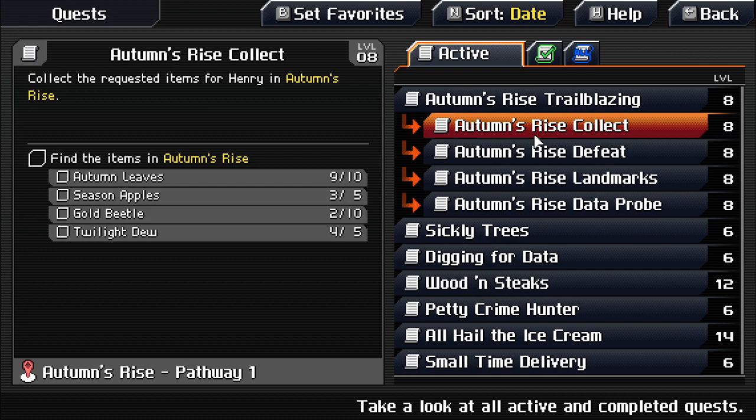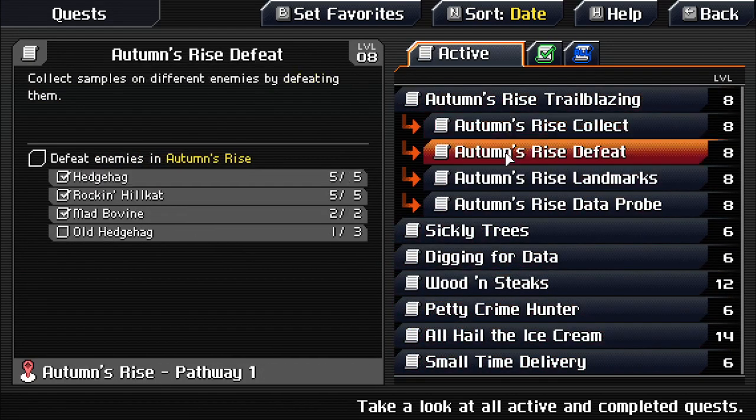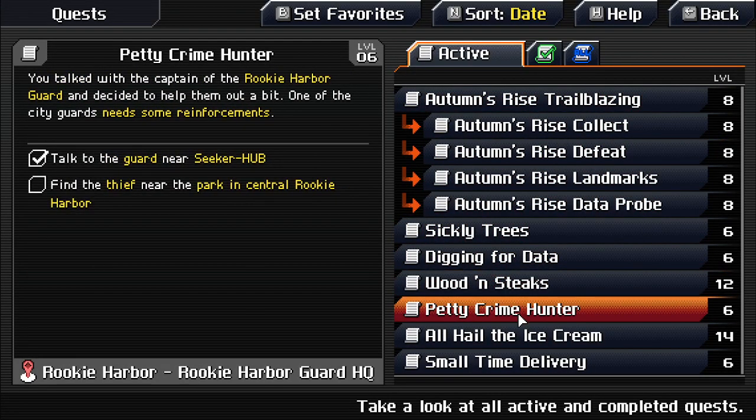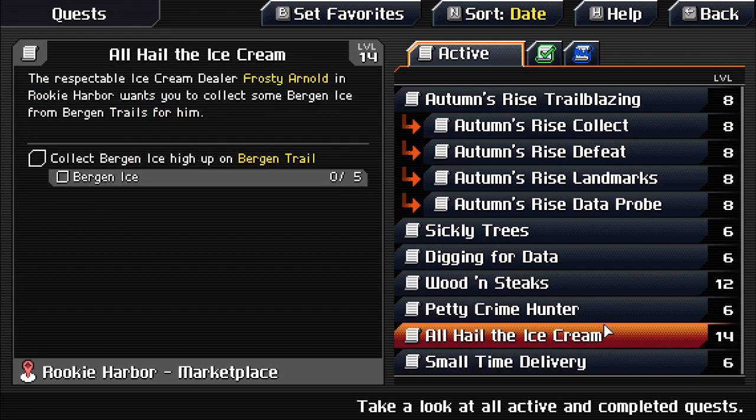Should primarily focus on the main quest rather than side content. This seems like more main quest content and the other stuff is side quests — maybe. Probably don't need to focus on level 14 quests right now.